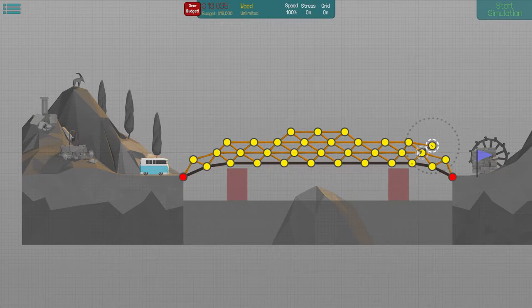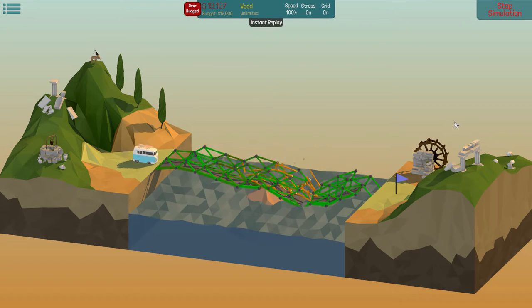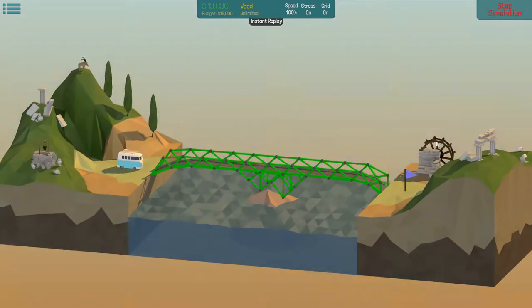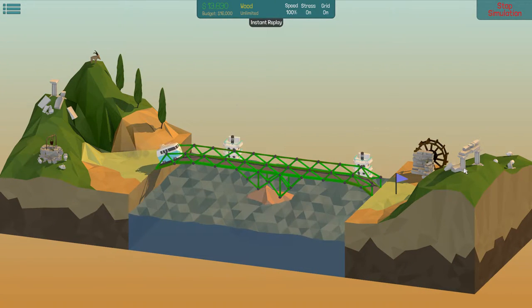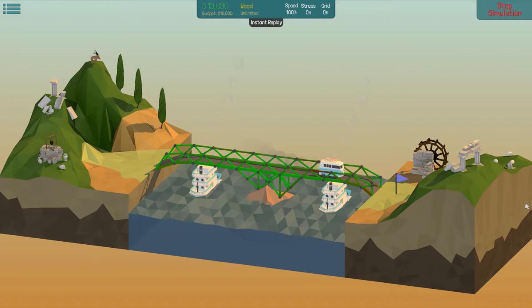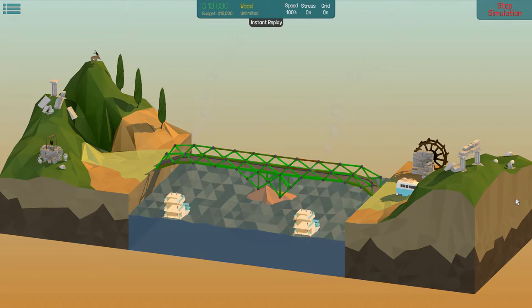Double overpass. This shouldn't be too difficult, I would have thought. Simple bridge. And our simple bridge falls over. How about if we rest the bridge on the rocks? That seems to make sense. The stresses are green across the board, a little bit of red, and no problem for our combi van. Excellent.